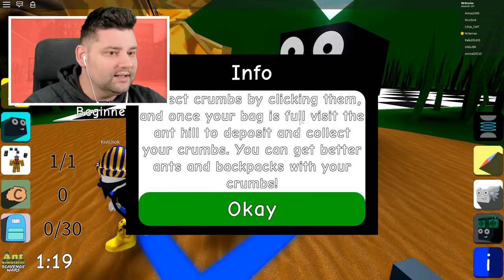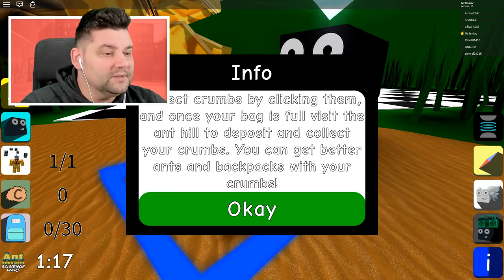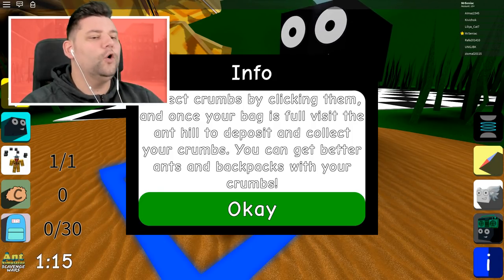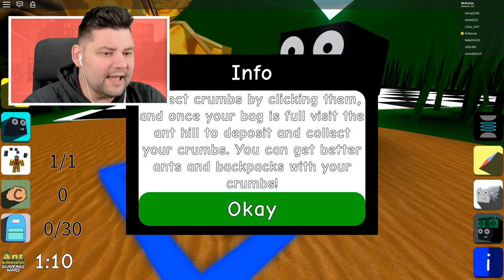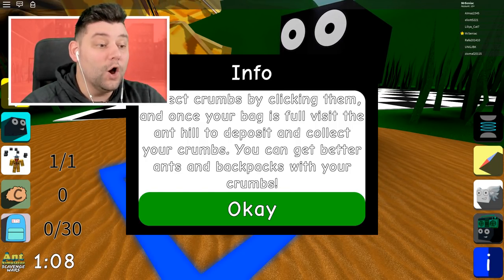So what have I got to do here? I'm gonna stand in this box. Info: collect crumbs by clicking them, and once your bag is full, visit the anthill to deposit and collect your crumbs. You can get better ants and better backpacks with your crumbs.